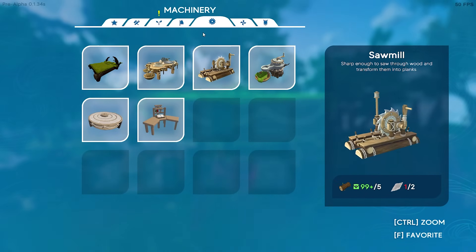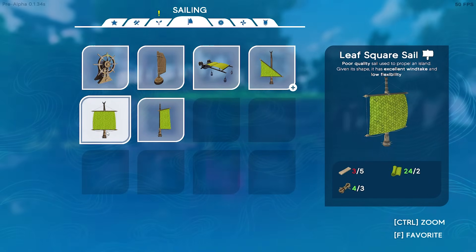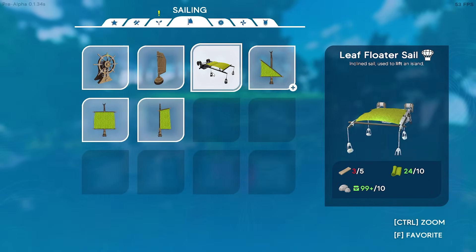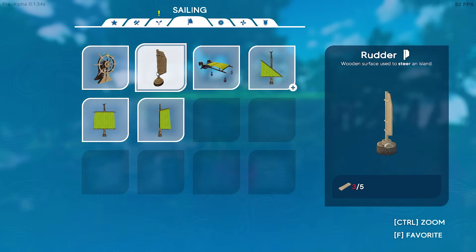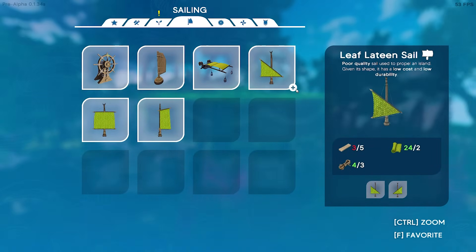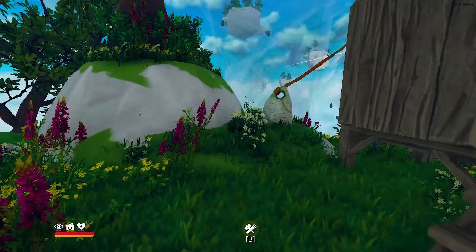To fly an island you need a steering wheel, at least a sail, a floater sail to go up and down, and a rudder to steer — all four of those. That's what we need.